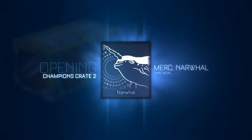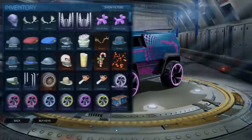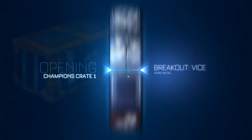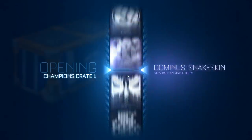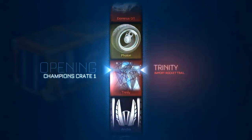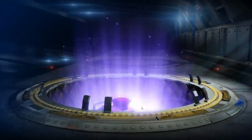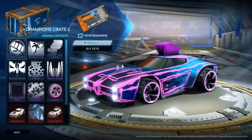Alright, back to the better crates — Champion Crate 1. Let's see if we can get another Dominus GT or universal decal or something good or painted chakrams — that's what I'd really like. We'll take the Anubis on Takumi. Not particularly something that I would use, but it is not bad.